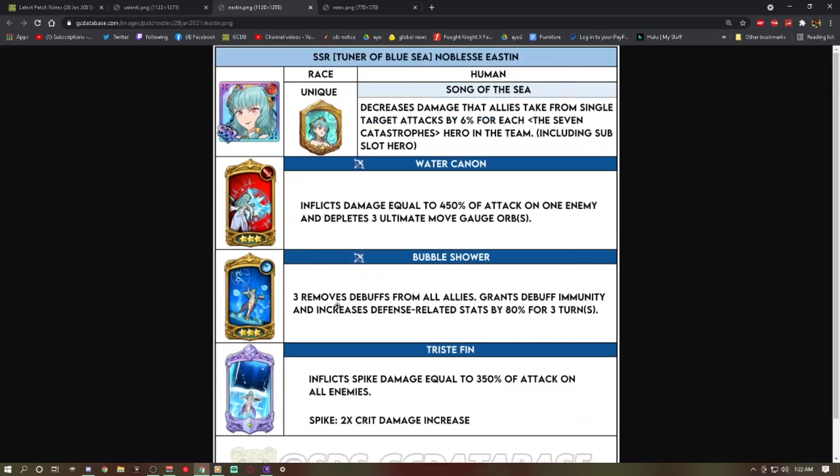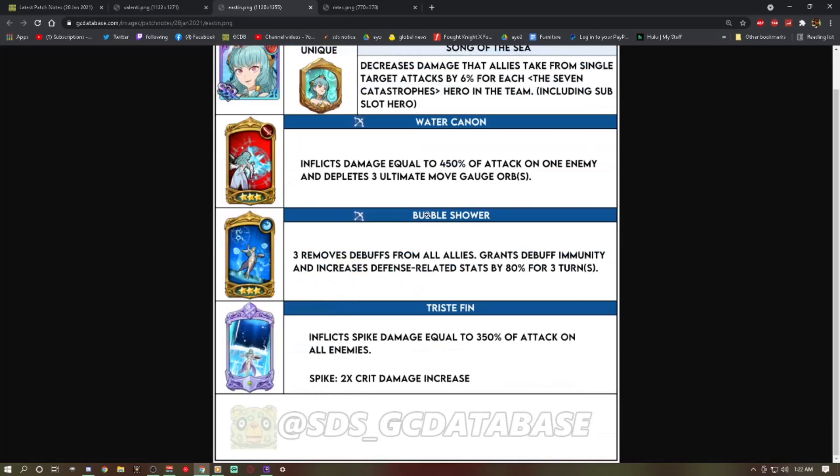Her second skill, Bubble Shower — at three stars, removes debuffs from all allies, grants debuff immunity, and increases defense-related stats by 80% for three turns.